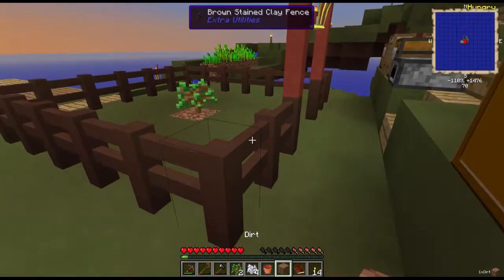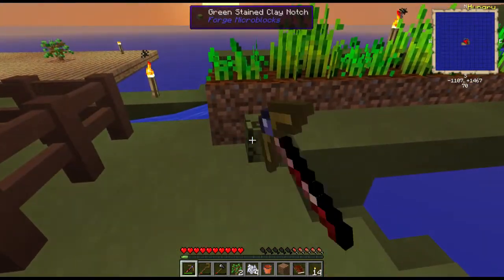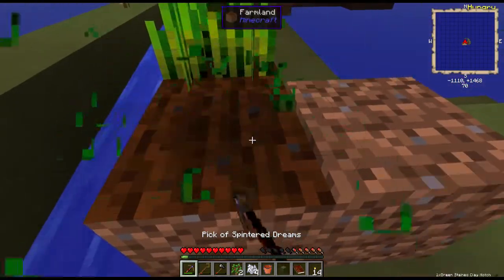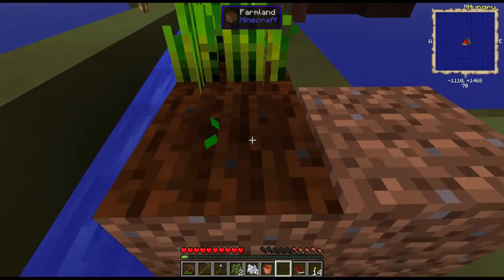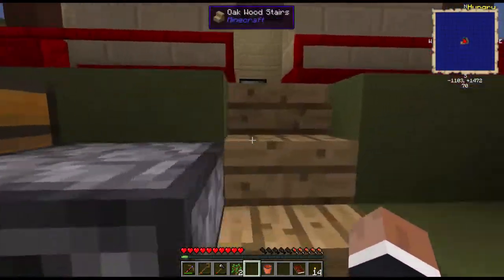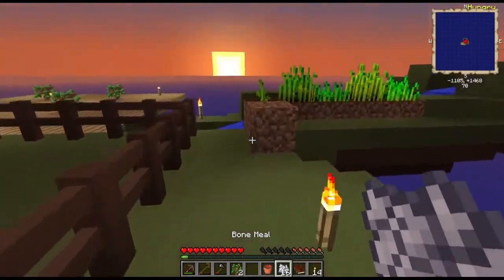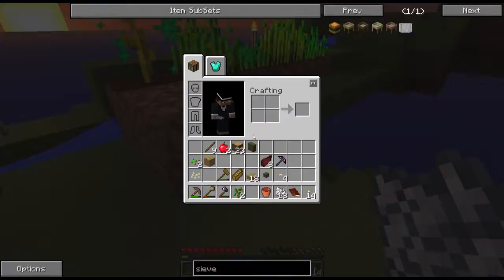One more dirt — hooray. I will place it down here, break this, and plant the melon here. I want the melons growing because melons are good. Later on we can make a fruit salad with melons.